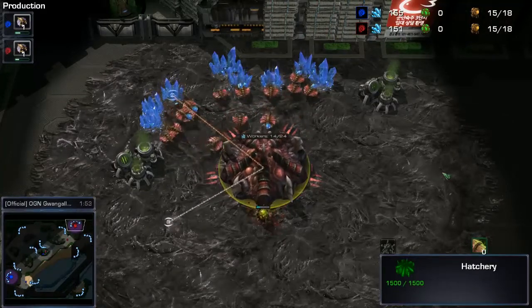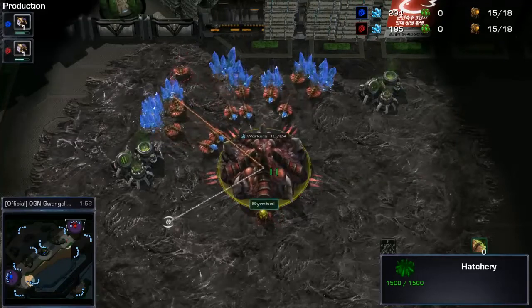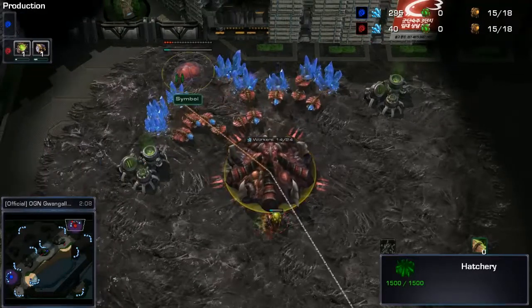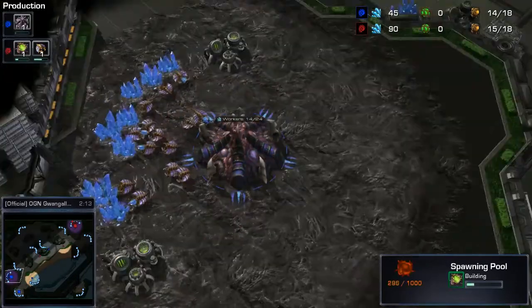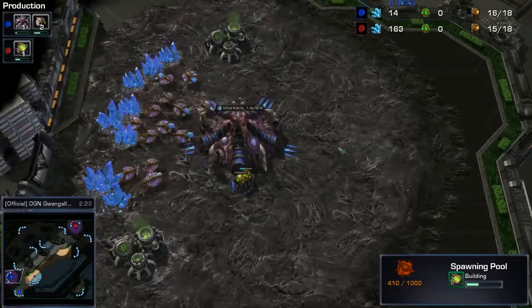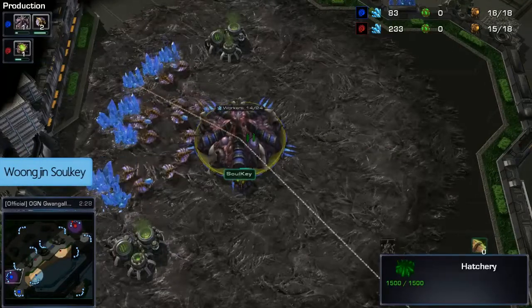This is the new intro — we do the super slow hover. Symbol from Team Azubu. He forgot for a second there, and he's going for the pool first. But before we worry about that, we'll go over here and look at this Blue Zerg in the other corner of Gwangalli Beach, and it is Solki from Moonjin Stars.